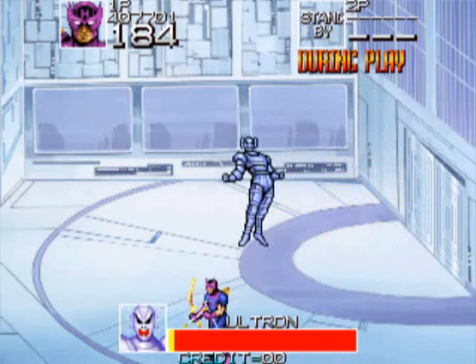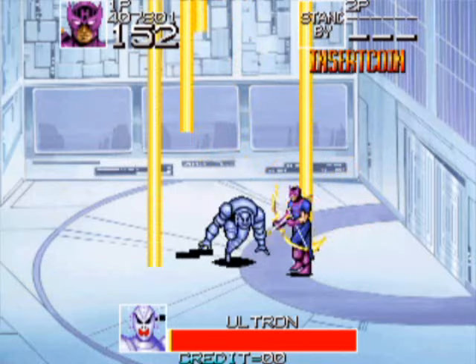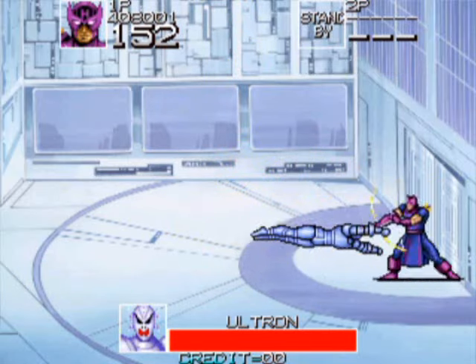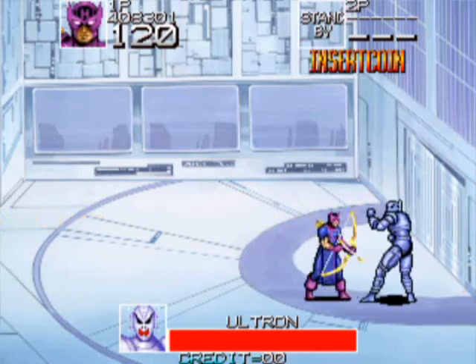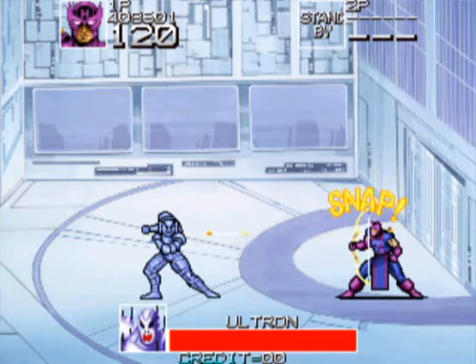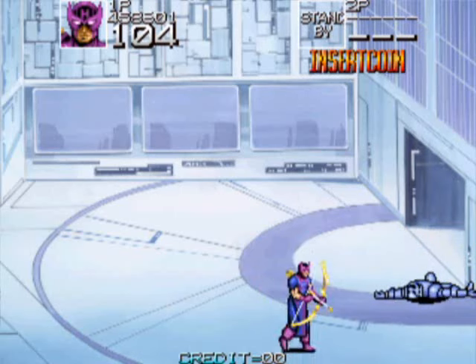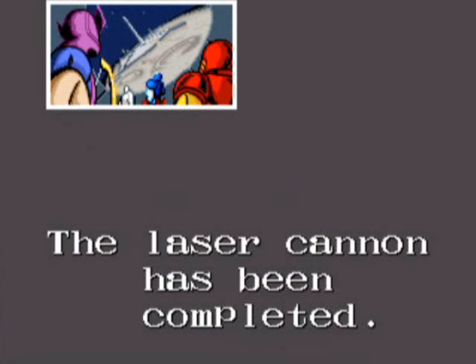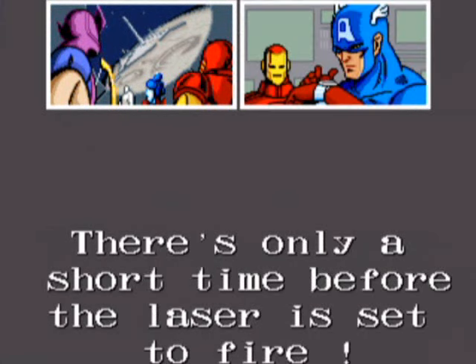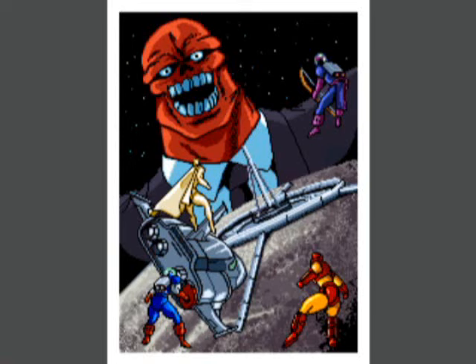We'll scoot forward — now we're going to have Hawkeye, and of course he's going to use arrows. It's going to look like sometimes the enemy's life bar is out but there'll be a sliver left and they'll still attack you. Now we have to destroy the laser cannon and then take out the Red Skull.